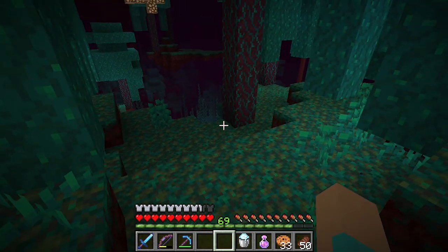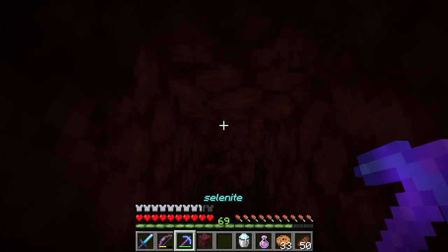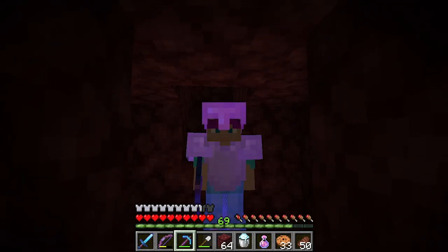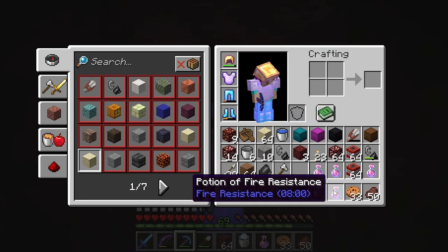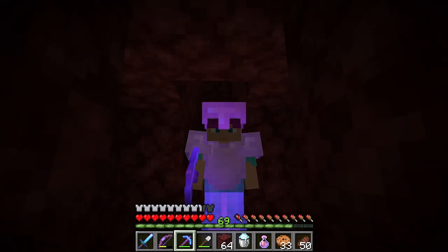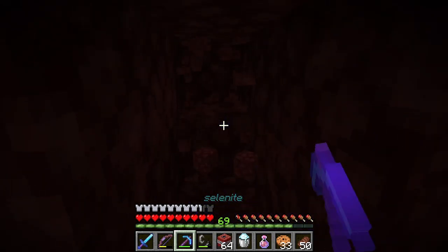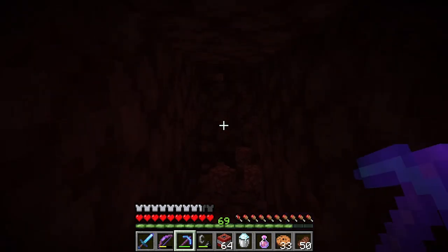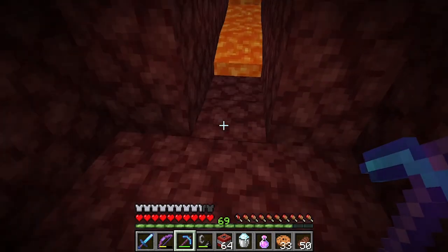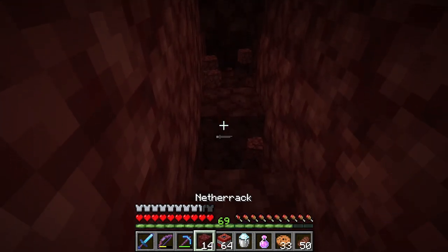Oh, that's an enderman right there. Incredible. Here we are at level 15. I have packed a number of items, including powdered snow, fire resist potions, and a bunch of our TNT left over from working on an overworld ice road, which we have abandoned because another ice road is much faster. There's lava already. Well, let's start off in this direction.